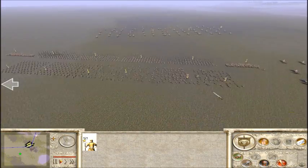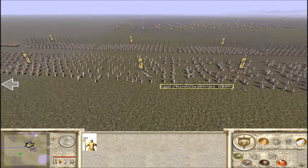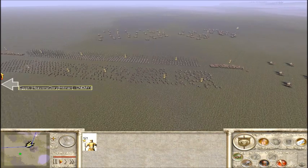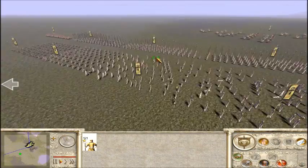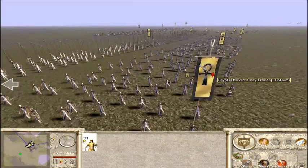Egypt is going all out with 6 Pharaoh's Bone units — probably gold attack on those, because they're a pretty heavily armored unit. Two Desert Axemen guarding the flanks, and Pharaoh's Guard as well. They look pretty well equipped: gold attack, maybe silver attack, bronze defense.